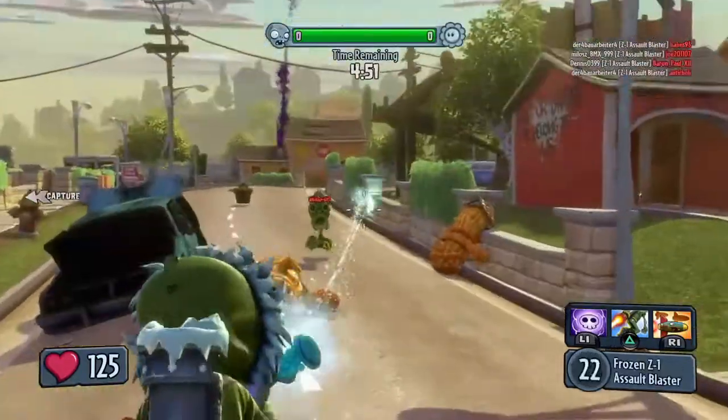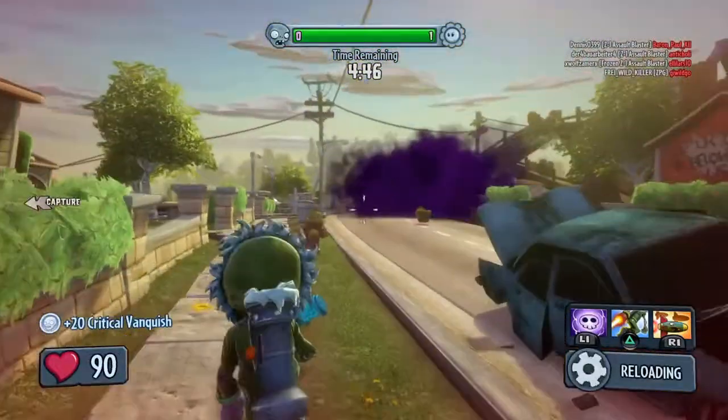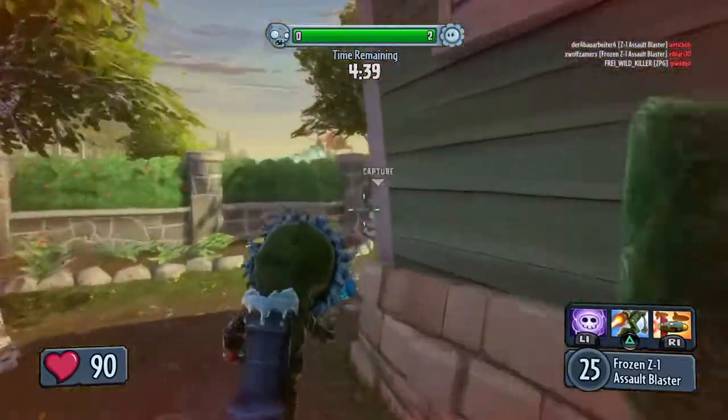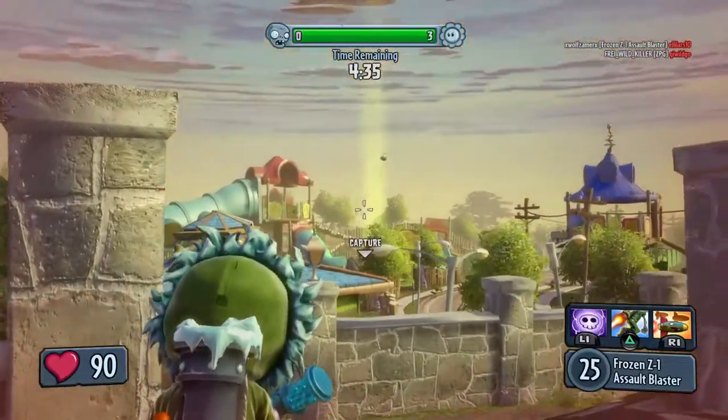Gotta be careful of the cactus as well, they've got some really good damage. Rapid fire now - if I didn't kill that bee shooter we'd have been frozen to the ground. Then you can just reload and finish them off, so that's a really good advantage of this guy. If you don't finish them off you at least freeze them to the ground and you or someone else can finish them off.